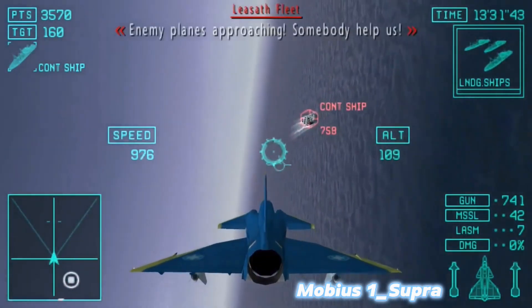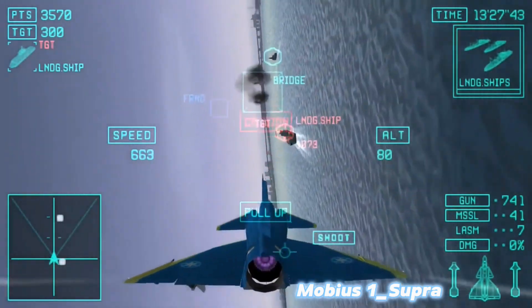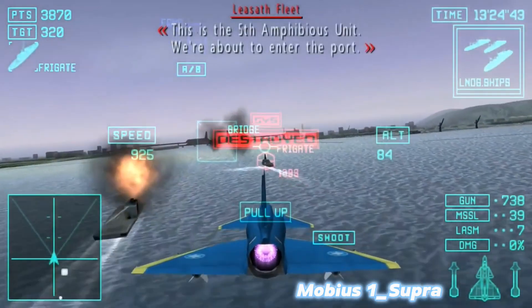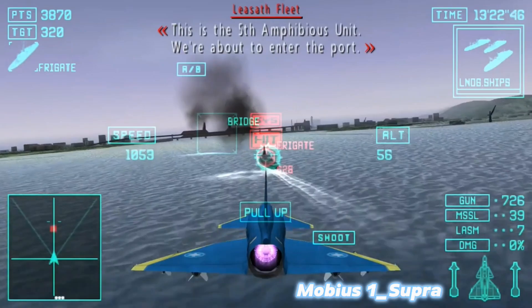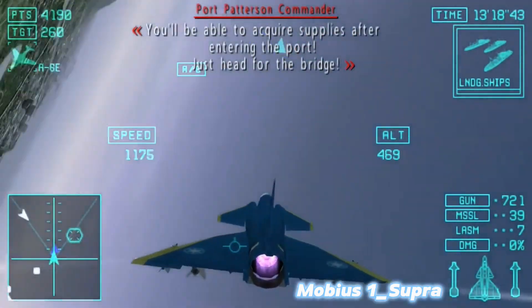Enemy planes approaching. Somebody help us! This is the 50th amphibious unit. We're about to enter the port. You'll be able to acquire supplies after entering the port.